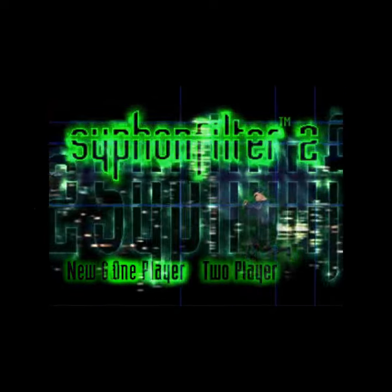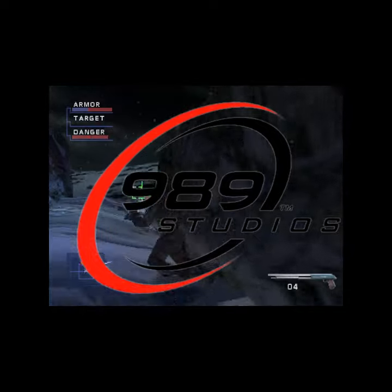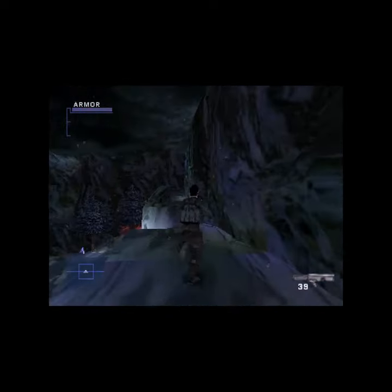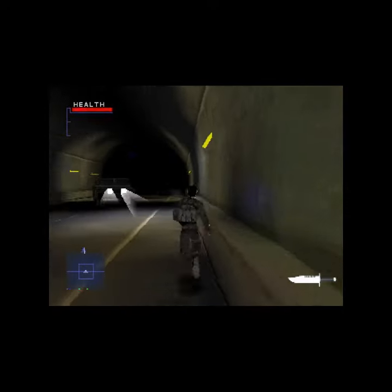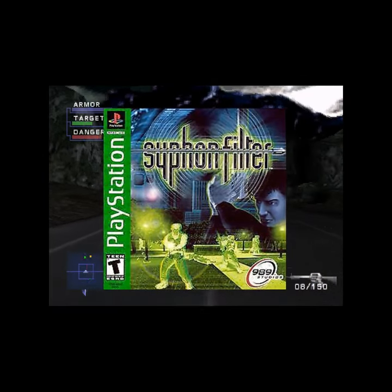Syphon Filter 2 released for the PlayStation 1 in March of 2000 here in the US. 989 was a big name in the gaming industry back then. When you saw their logo after you popped in your game, you knew you were in for some quality gaming. Syphon Filter 2 is the direct sequel to the original Syphon Filter, also released on the PlayStation 1.